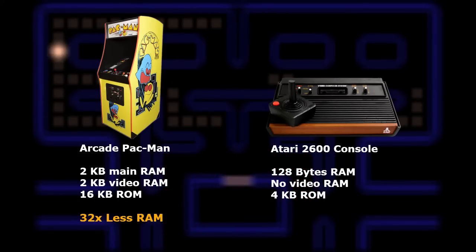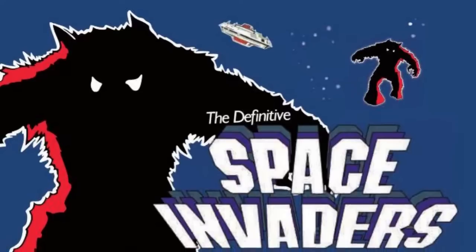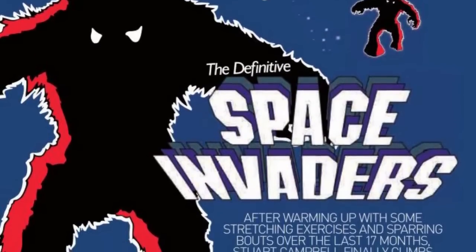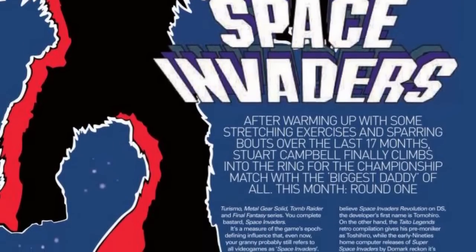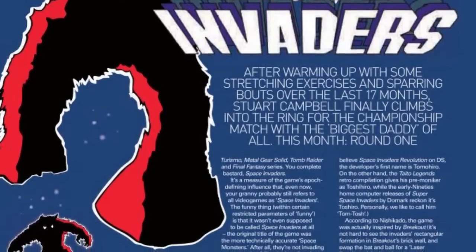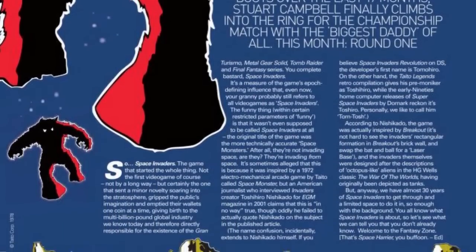That's 32 times less RAM and 3 times less ROM to utilize. However, the 2600 version of Space Invaders was also downgraded from the arcade version and was still genuinely praised, selling over 2 million copies its first year. So how did Pac-Man turn out?